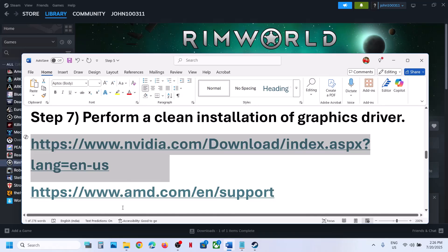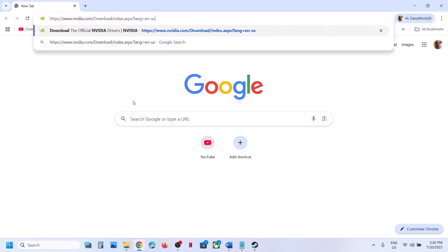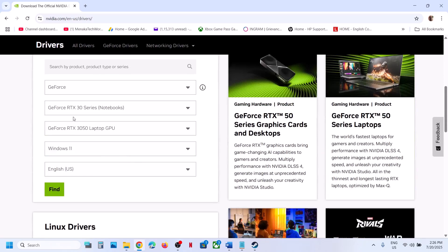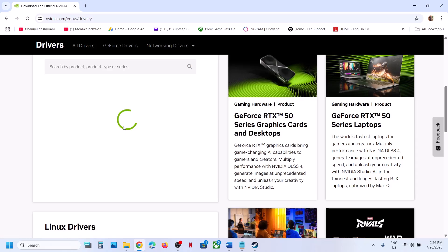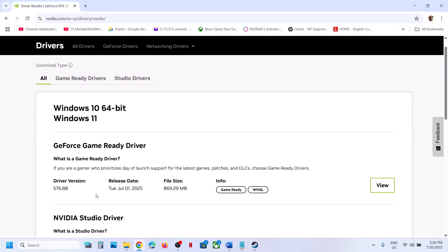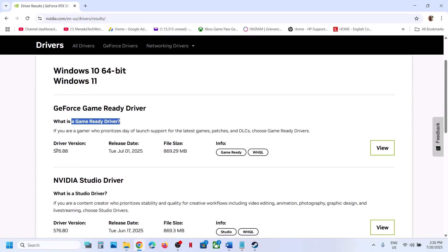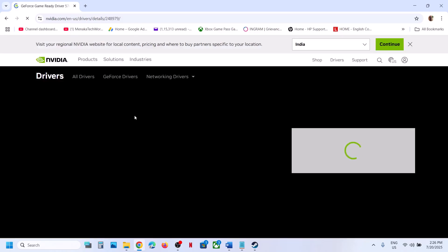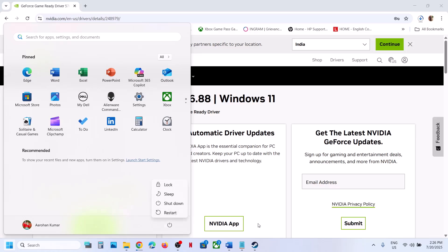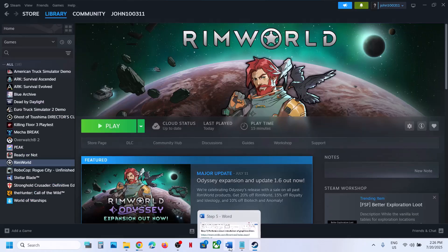The next step is to perform a clean installation of your graphics driver. Go to the Nvidia website or AMD website, select your graphics card and operating system from the list, click Find, and install the latest graphics card driver. Download the GeForce Game Ready Driver exe file, run it, install the driver, restart the computer, and then launch the game.